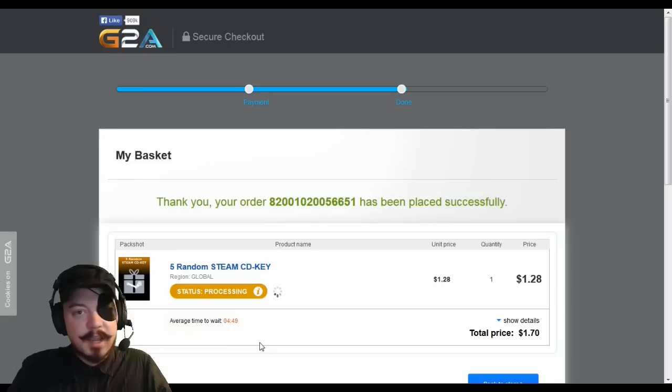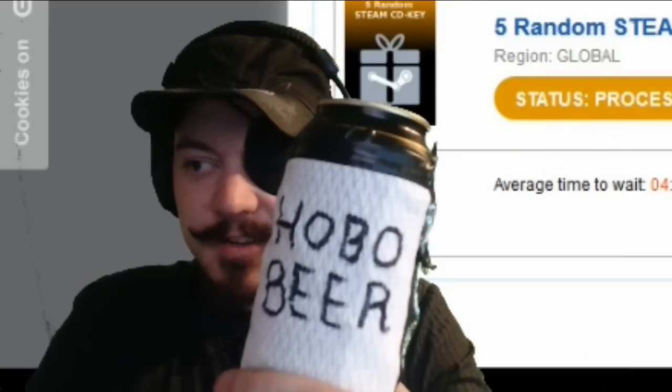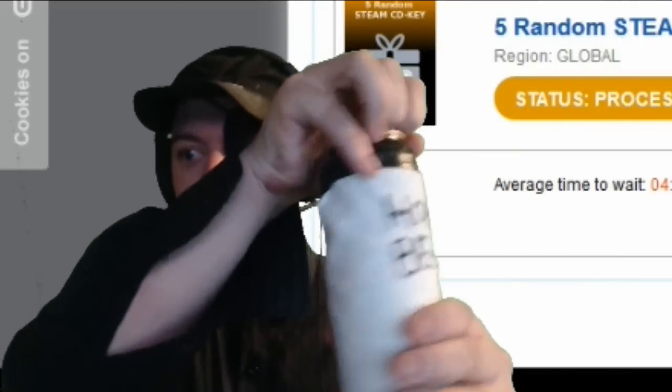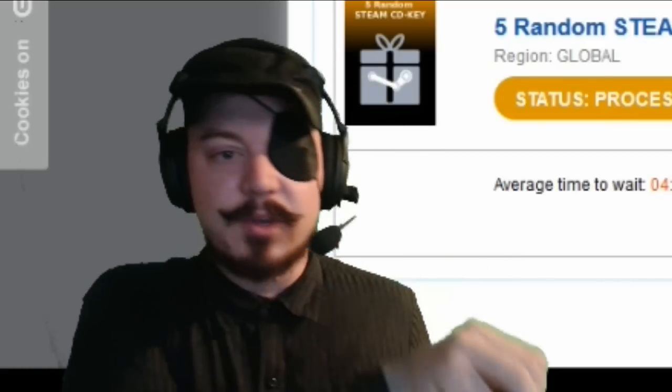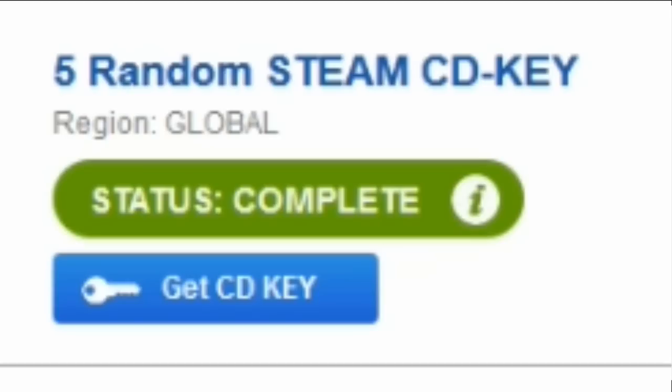You know what time it is — I wouldn't be Drunk Western if I didn't continue drinking the hobo brand beer. I've got a 24-ounce can and I'm going to attempt to drink the whole thing by the time we get the CD key. The CD key is here — let's pound this beer and see what happens.